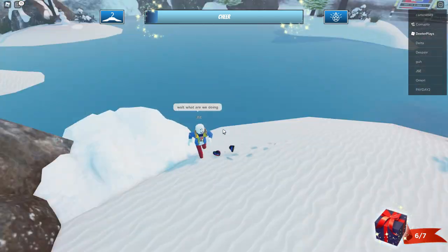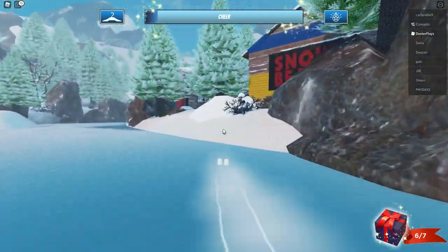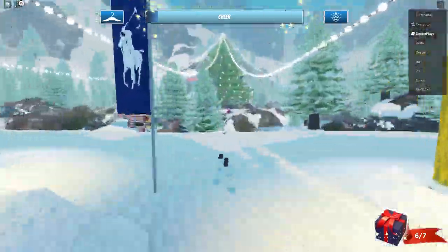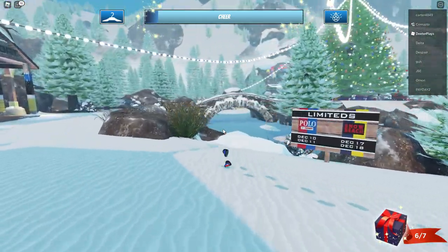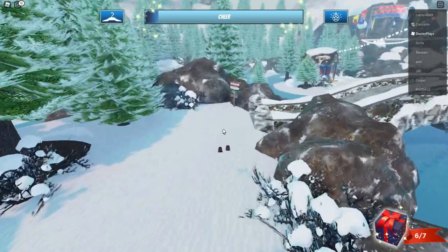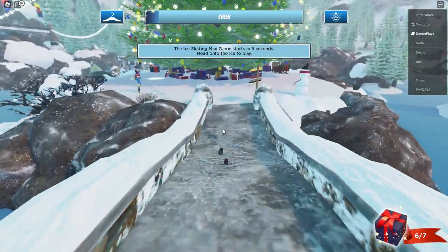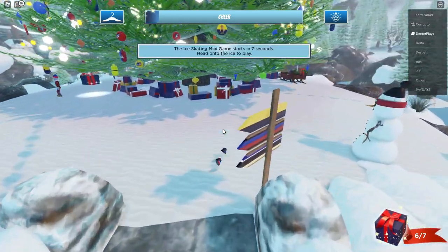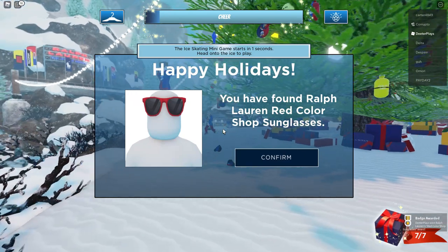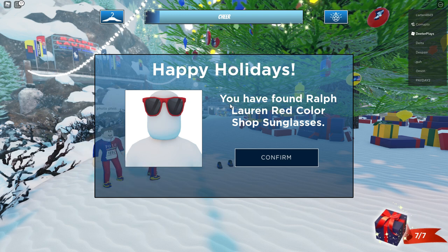Now that you've gotten six of them, it says 'collect the final one under the holiday tree,' so all we need to do is make our way to that holiday tree, which is basically in the middle of the entire map. Just in case you were wondering where five and six were, I'm going to show you how to get to the holiday tree from that location. It looks like the shops behind me will have some limited items you can buy that will become limited afterwards. Now we're going to the tree to find the seventh and final present right there under it.